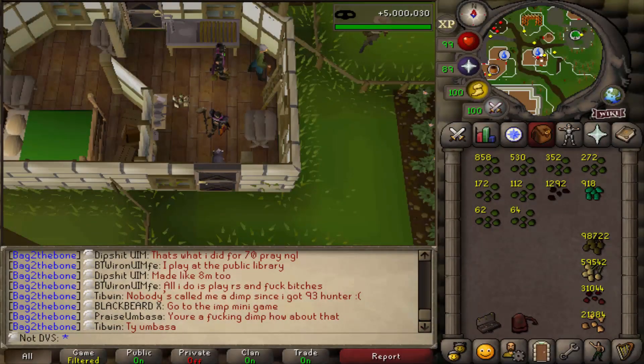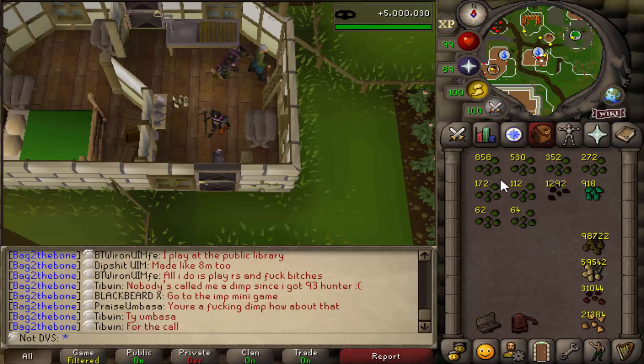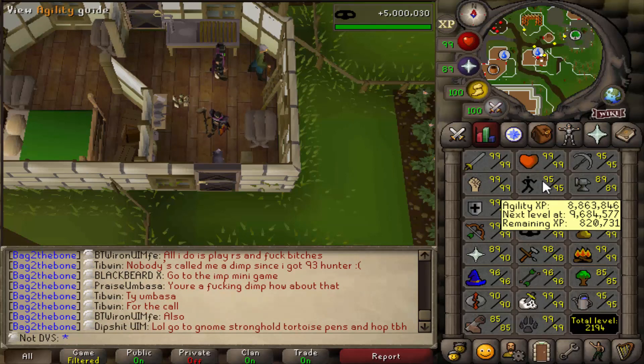Hey, what's up everybody, welcome to episode 64 of the Ultimate Iron Man series. In the last one I did around 50 hours of Master Farmer, and now I have a ton of herb seeds and also some Watermelon and Snapegrass seeds to farm. My plan next — I mentioned this briefly at the end of last video — I'm going to try to do 99 Agility.